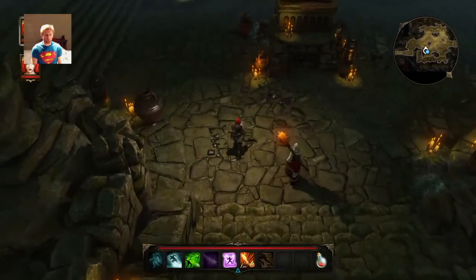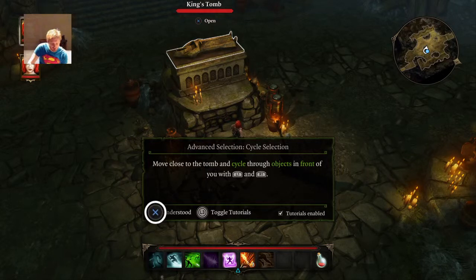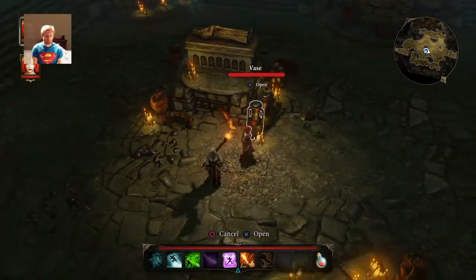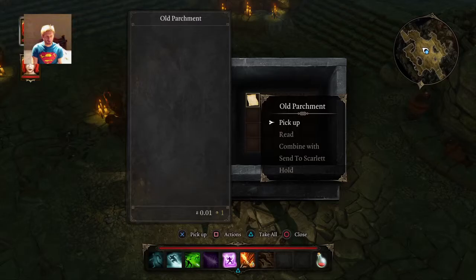The vase. Advanced selection. Cycle selection. Move close to the tomb and cycle through objects in front of you with L1 and R1. Understood. Candles. Open the tomb. Old parchment. Actions. Read.